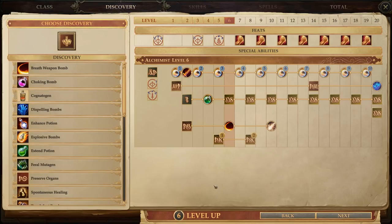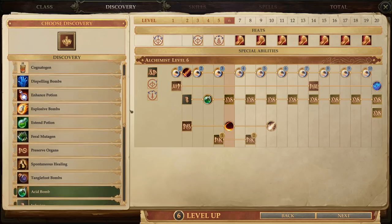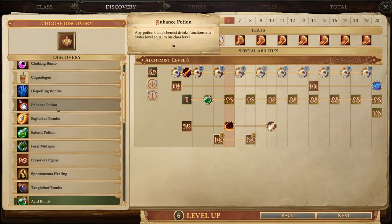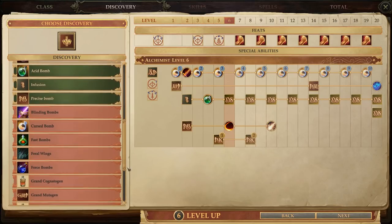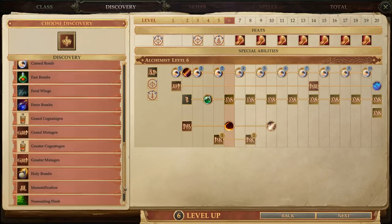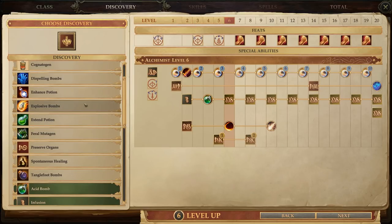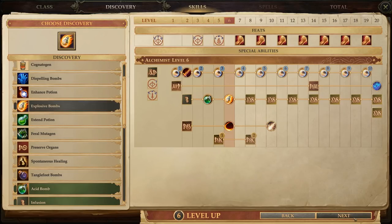he also leaves his teammates completely untouched. Next, we have to choose his Discovery, and there's actually a lot of good options here. At a glance, I'm partial to Explosive Bombs, or maybe Tanglefoot Bombs. Though it is worth noting that there are several new options that were added by the recent Varnhold's Lot DLC. This includes some rather intriguing new discoveries like Feral Wings and Nauseating Flesh, which unfortunately don't really fit our current build. We'll just keep things simple and go with Explosive Bombs instead. That's a pretty solid upgrade to our standard bombs, effectively doubling the blast radius and adding a chance for extra fire damage over time.